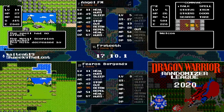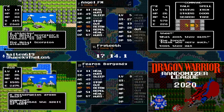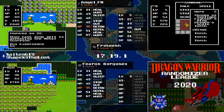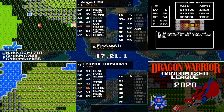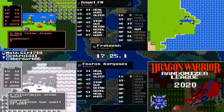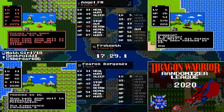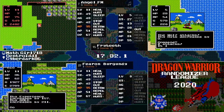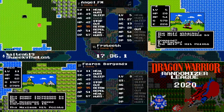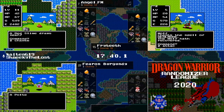Those Dregas give a ton of experience — 166 per kill. That's gonna be real useful. And these Poltergeists also give over 150 experience and are very easy to take down. So those are two definitely grindable enemies to be able to get some levels.